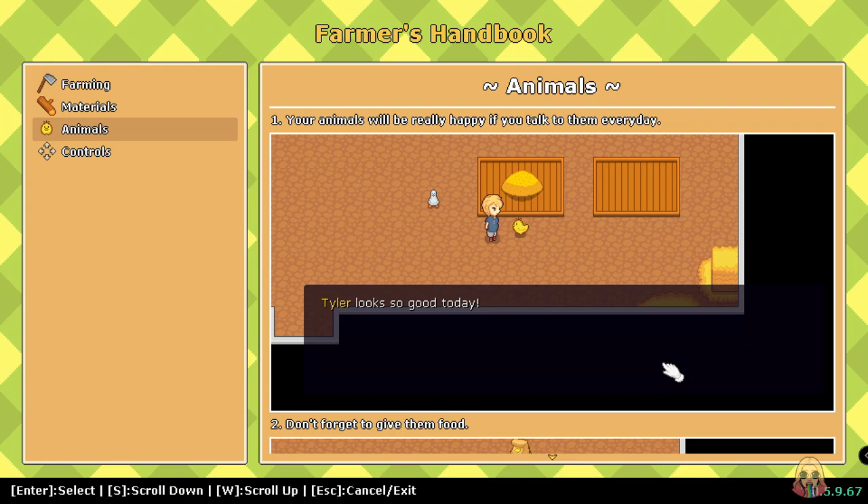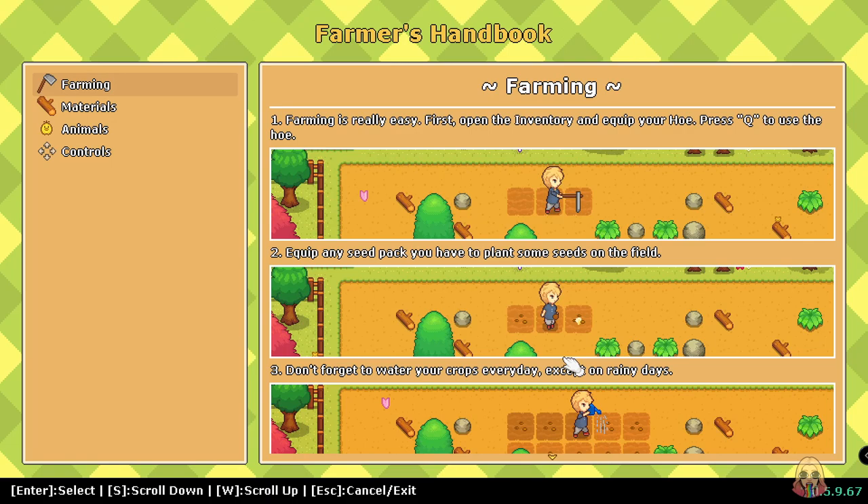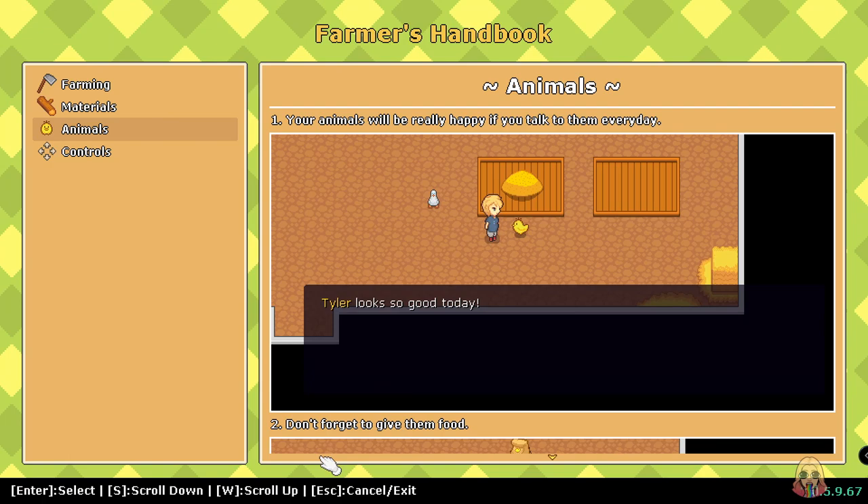There's an arrow to scroll down. If I scroll with my mouse — don't forget to give them food. Okay, maybe that's it for the handbook.